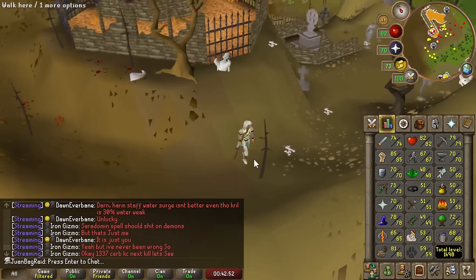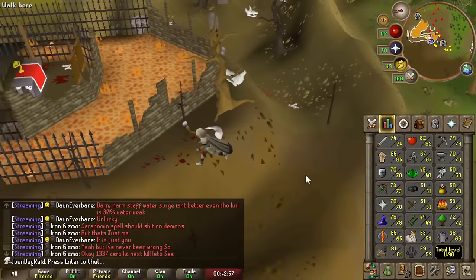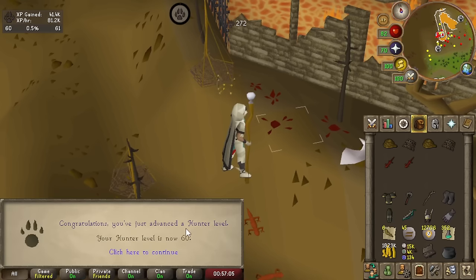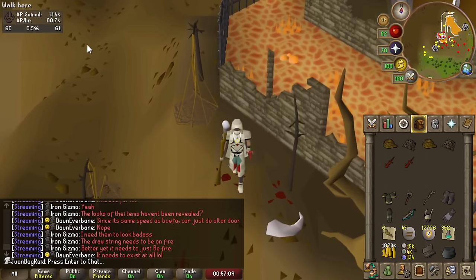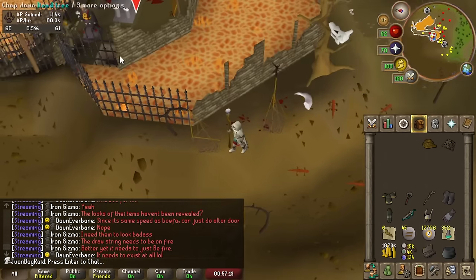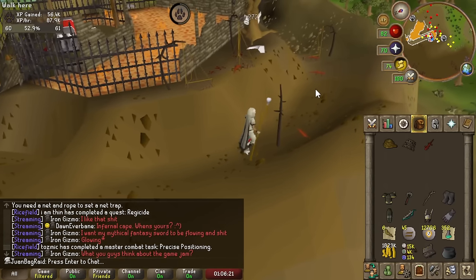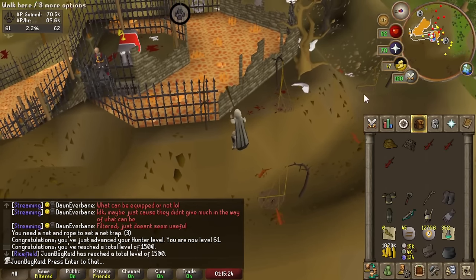Our method for hunter to 69 is going to be red salamanders. I considered hunter rumors but honestly at this level the rates are pretty bad. We just got our first hunter level and this is actually really good XP. I'm only doing three traps, I just unlocked four, and I'm getting 80k an hour. Actually my math is wrong - now doing four traps I'm getting close to 90k an hour. Some of the best rates I've done on any account so far.